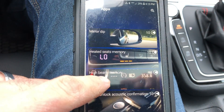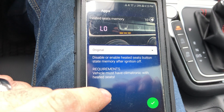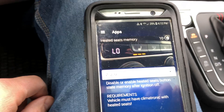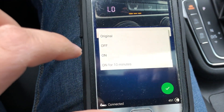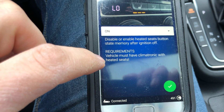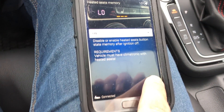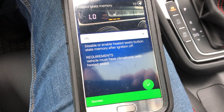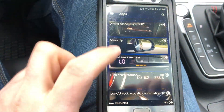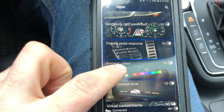Heated seats memory — you need to have the Climatronic automatic climate for that. Set it to on — success. Now let's see what else we can get. There's Golf R stuff too. Throttle pedal response — increase the response speed of your throttle pedal.